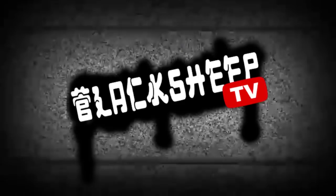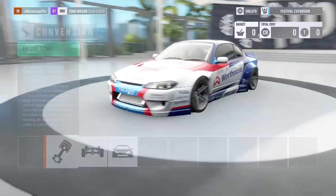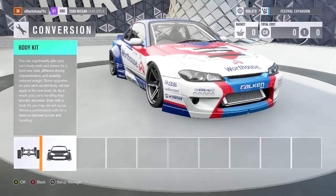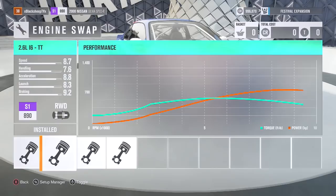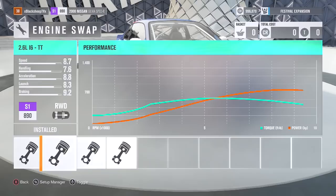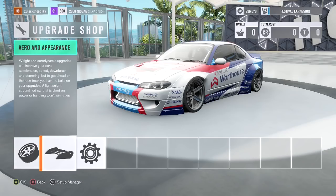On to upgrades — and this thing has a lot of them. We did the Rocket Bunny body kit, obviously, since that's what he's running in real life. Left it rear-wheel drive — it's a drift car. He's running two JZ engines with a single turbo, but the stock engine isn't anywhere near that level. So we went up and ended up going with a 2.6-liter inline-six twin turbo, which is pretty much the closest thing we could get to the 2JZ. We ended up at 748 horsepower with 565 foot-pounds of torque, and we're at just over 2,500 pounds.